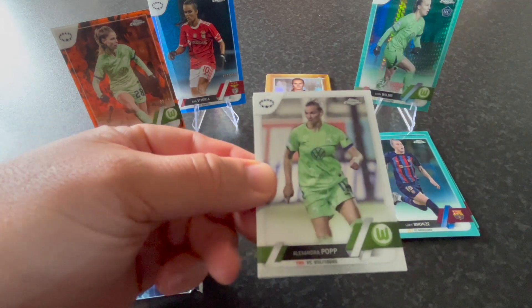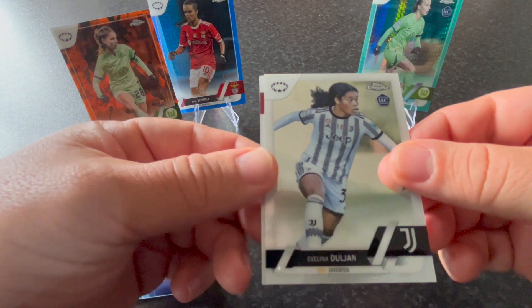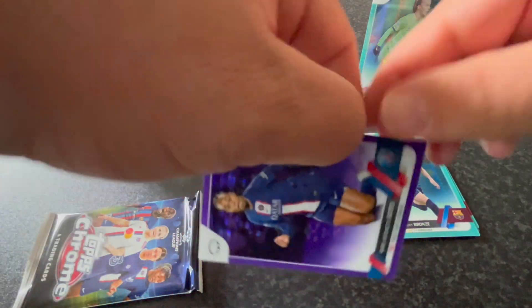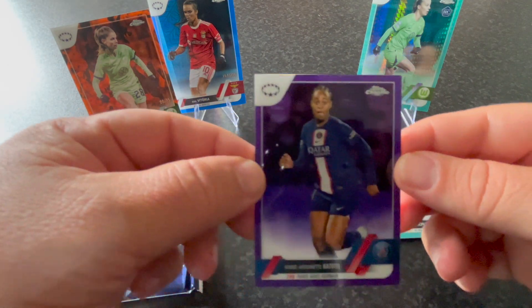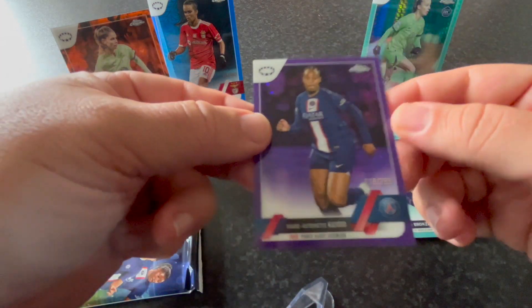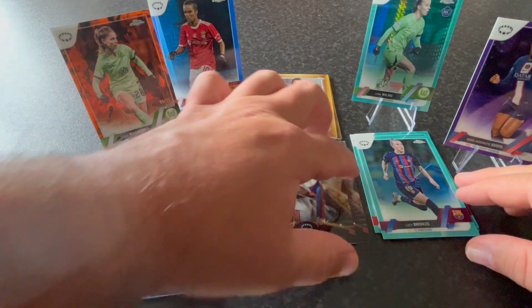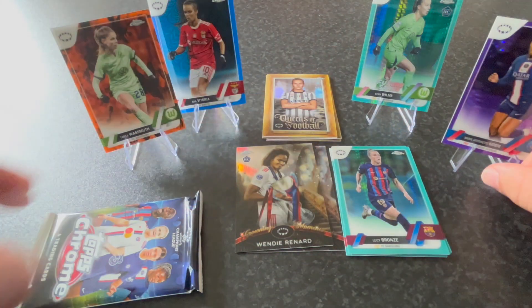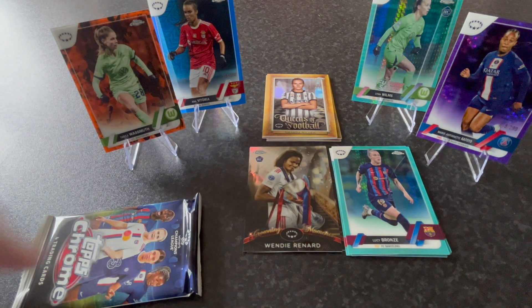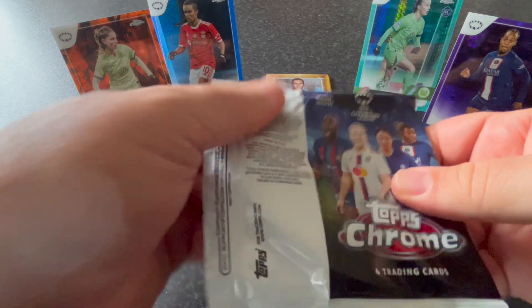We got Alexandra Popp, the German striker. Evelina Duljan from Juventus, and Inès Böhme from Olympique de Lyon. And we got a second numbered card from the second box — number 99, the highest number possible, Cat Toto from Paris Saint-Germain. So on this second blaster box we've had two numbered cards. In the last pack we should find the last aqua prism.